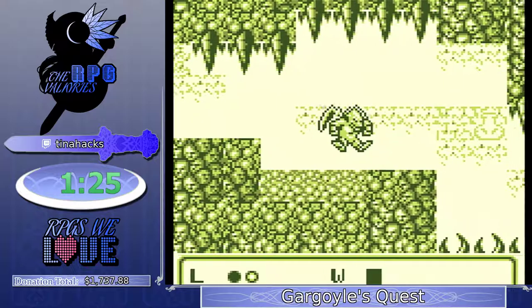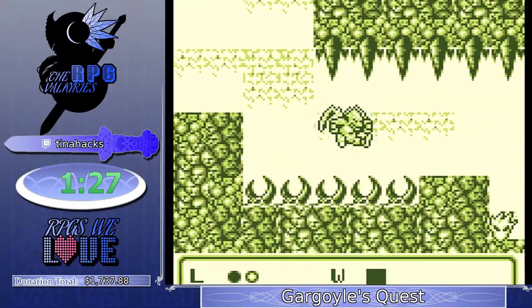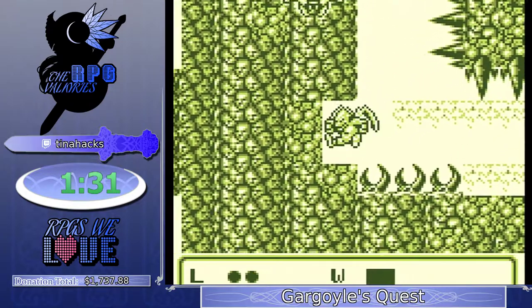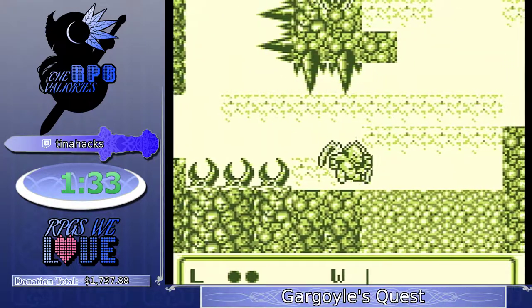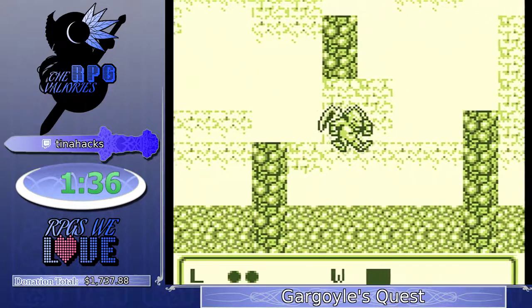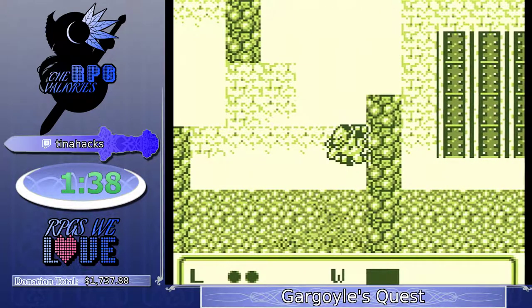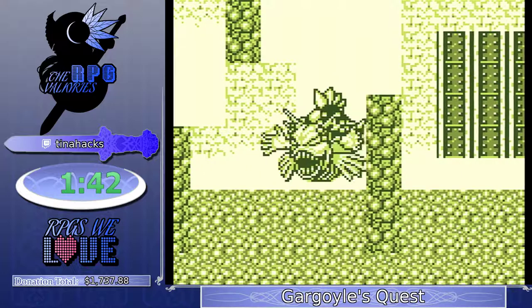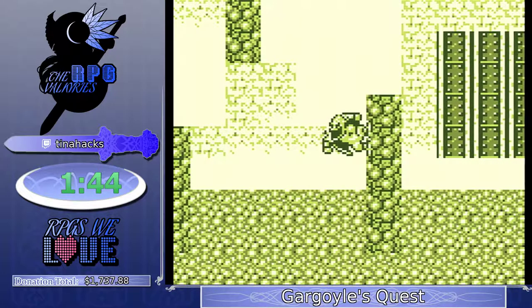Since you only have two health, usually Tina would do a damage boost there. But since she took damage earlier, unfortunately she couldn't go for that. So I go for a strat pretty early in the level that I picked up from the TASes. It's dangerous, but it saves like a second and a half when you get it clean.